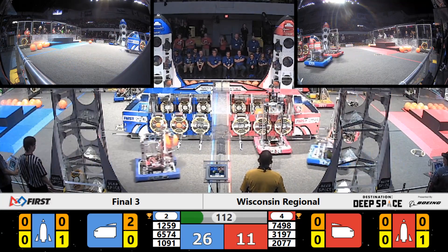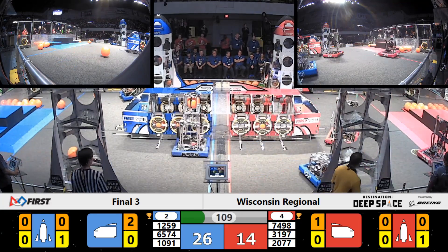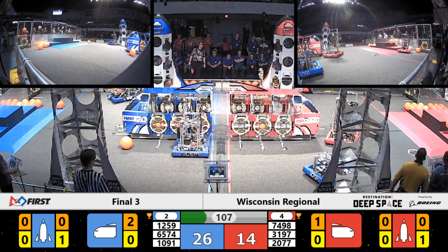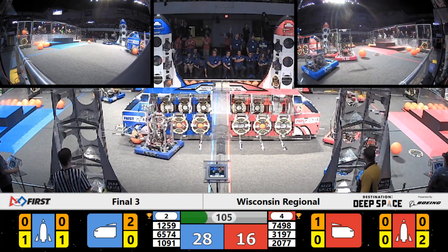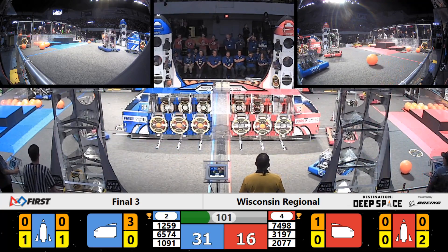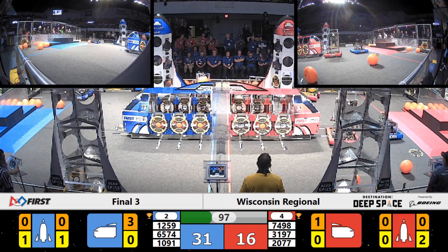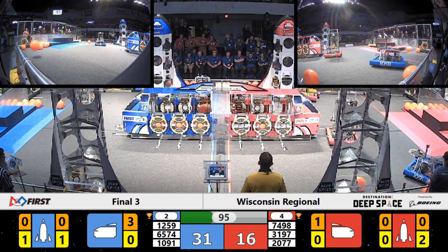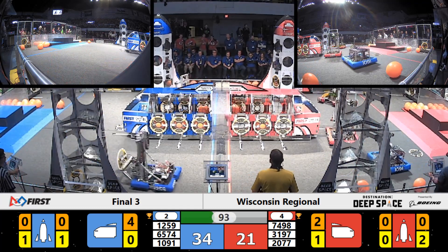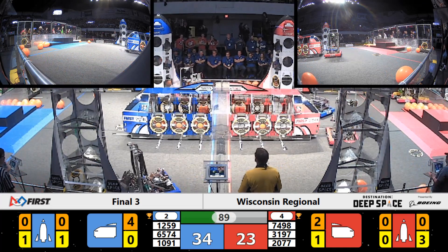Meanwhile, Ferradermis quickly adding some cargo into the blue alliance cargo bay, maintaining their lead 23-9. Oriole Salt relentless against Wingus and Dingus, knocking a cargo out of their hold. While their alliance partners, Hexhounds, looks like they are no longer moving. Ferradermis adding in some cargo. Their alliance partners, Paradigm Shift, working on hatch panels on the blue alliance rocket ship, while Laser Robotics does the same on the red alliance side. Very close match — blue has a slight edge, 34-23.